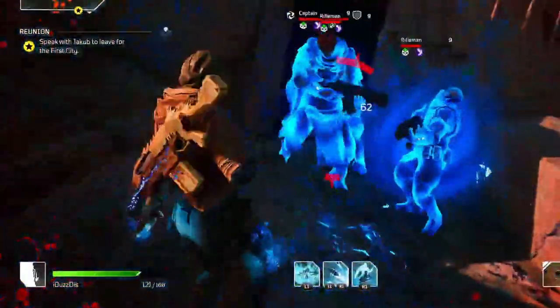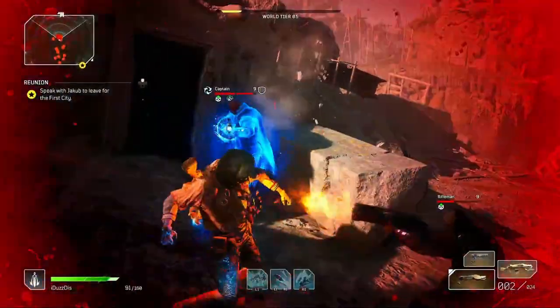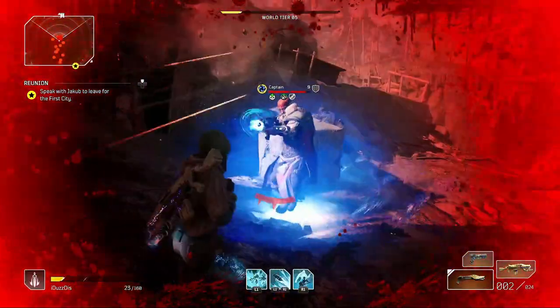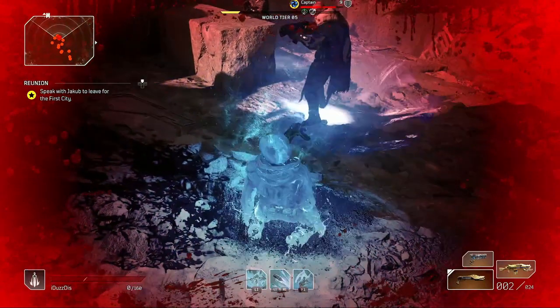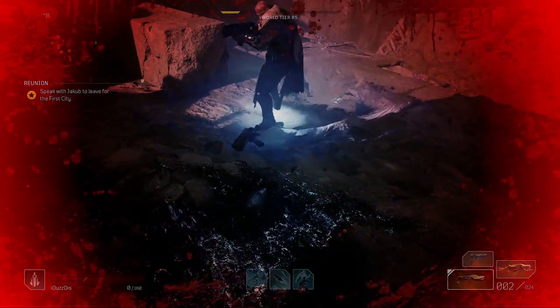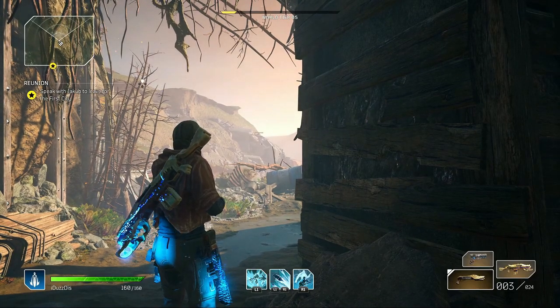Tip number four: the melee in this game has a cooldown, and for a while I didn't know how long this cooldown was or when my melee would be available again. One day after I used the melee I looked down to the bottom left of my screen and noticed a gray icon with a timer — that is your melee icon and cooldown.